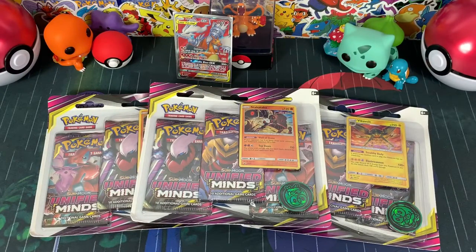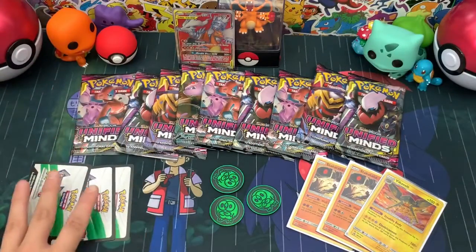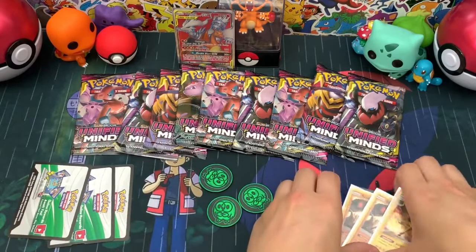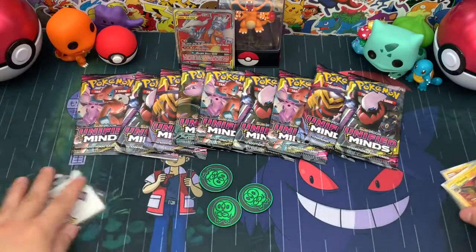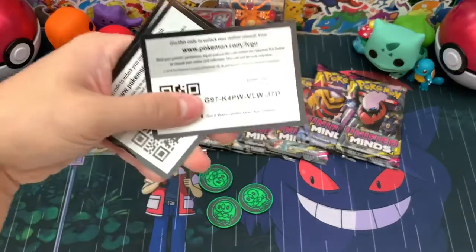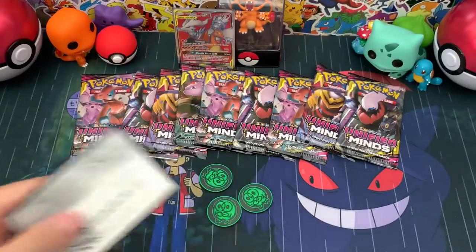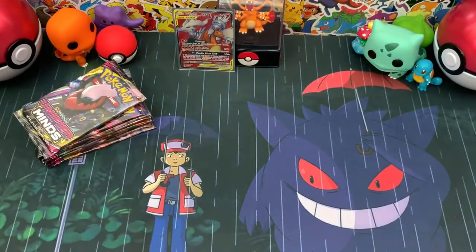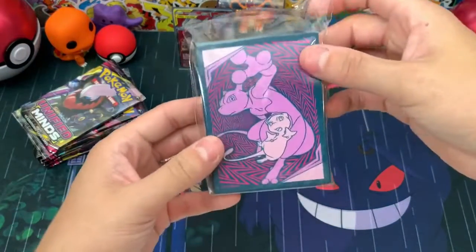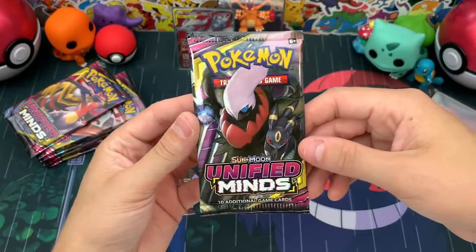Alright everyone, so here's what we have all opened up. Here are the code cards that came with it, the three awesome Aralic coins, and then the promos which I'll show you real quick. Of course we also have the booster packs. Let's get everything off the table — I'll give away these code cards and hopefully you guys can get some awesome stuff from these if you play the online TCG. I've got the Unified Minds sleeves ready just in case we get anything good, so let's stop wasting time and get into the first pack.